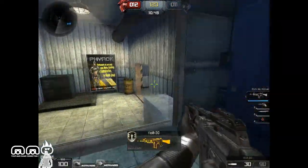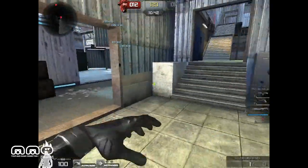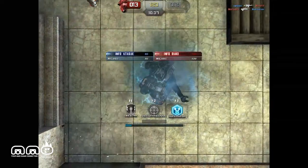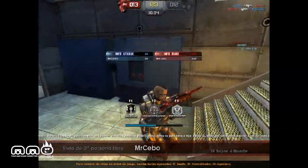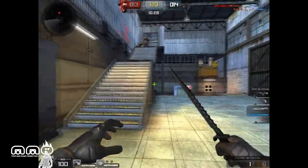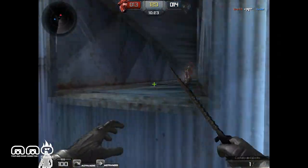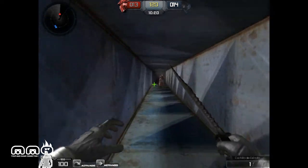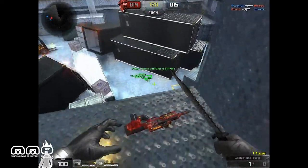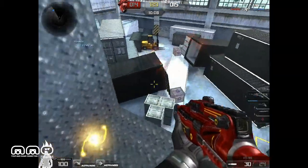Let's go ahead and change our class, see if we get a different gun or skill set — doesn't look like it. There's a guy! Let's go ahead and knife him, get him with a knife as he's reloading. We didn't get him. Let's see if we can sneak up on him and take him out with a knife again. He doesn't know we're behind him — there we go! We killed him with a knife. That's all I wanted. I love being able to do that.